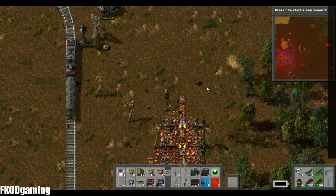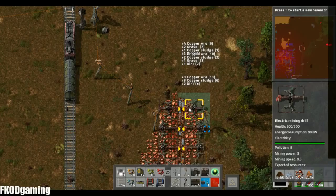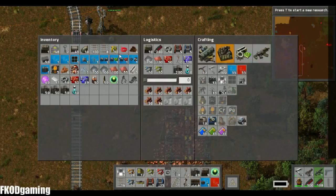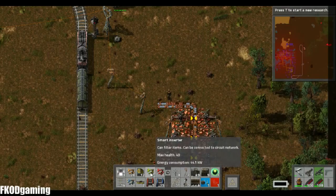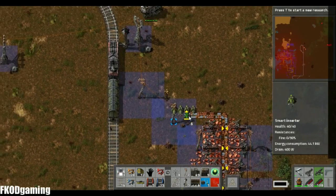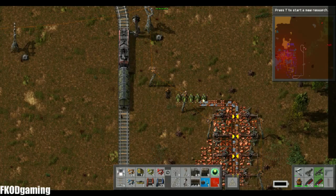We're going to need a mechanism to get all of the dirt off of here before it gets sent to the train. I think what we're going to do is have this belt go off to the left here. And then we'll have just an insane amount of smart inserters — let's go five smart inserters.